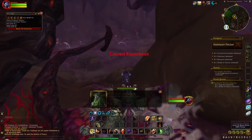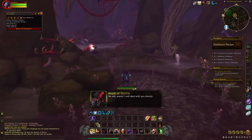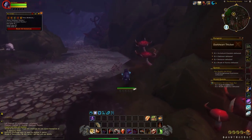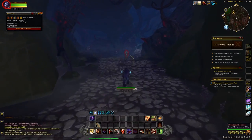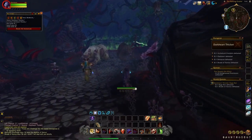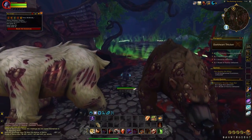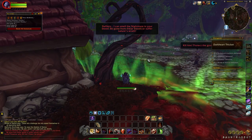Don't worry about these mobs — I'm basically just going to go past them all and head straight over to what we are farming for, which is the Lashes. We are farming these for Dreamleaf, Ysera Line Seeds, and also Nightmare Pods. Nightmare Pods actually contain loads of Roseate Pigment and also Dreamleaf, giving us additional materials.